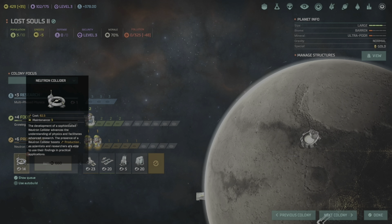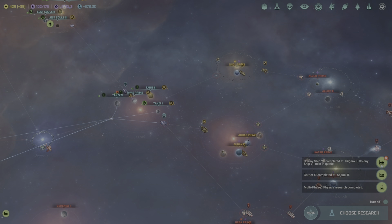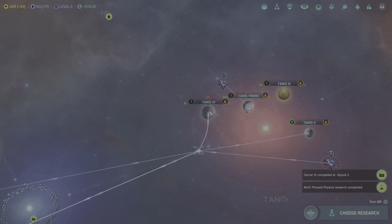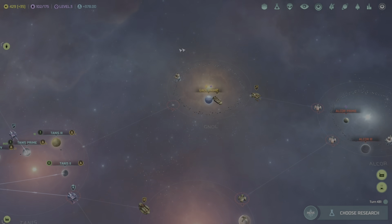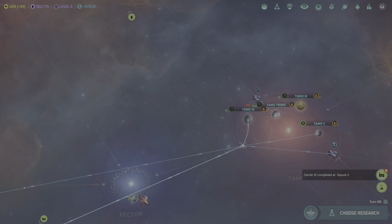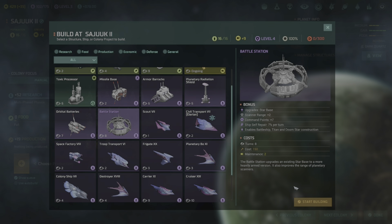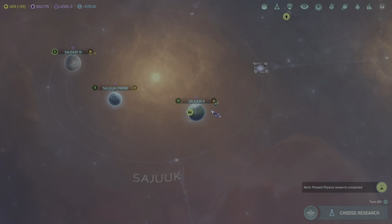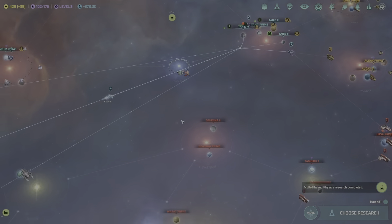I'm hoping we can get things under control to start engaging — I just want to see the Titan in a battle scene. Lost Souls 2 has grown — now at 3 population. Once the current build is done we definitely need a neutron collider, robo miners, government support facility, and holodeck simulator. Let's put the neutron collider first so we can get more production.